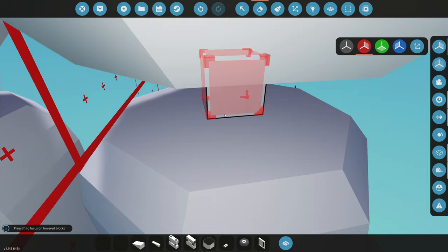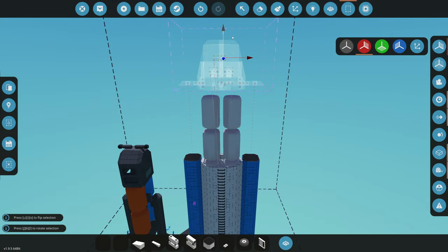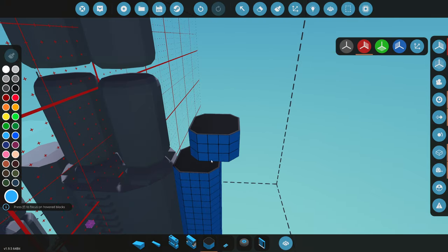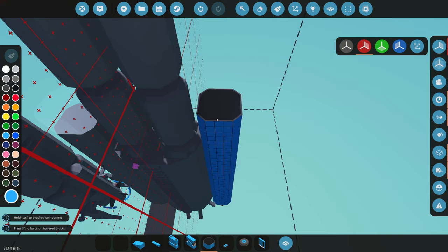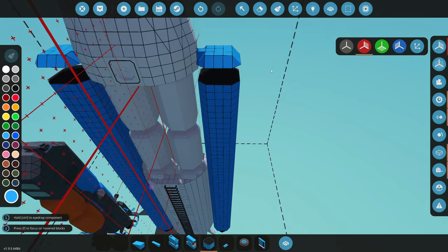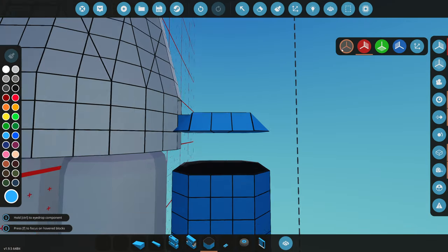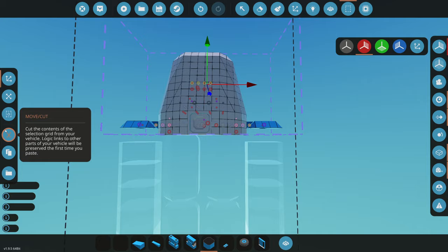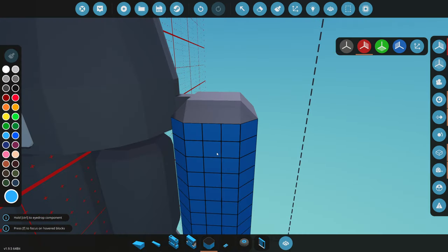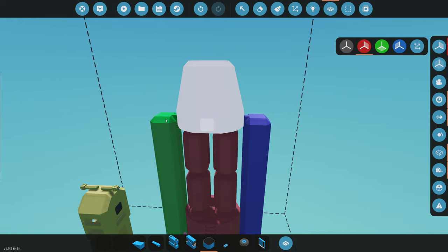We're gonna add two just like that. Is this too high? I feel like it might be - but we're gonna test it out. Hopefully it works; if it doesn't we'll take one out, and if that doesn't work we'll have some issues. We're gonna continue making our SRB things here - this will definitely get us to space now. We have an issue - it's only off by one block, so we just need to raise this one more block and it should be completely fine.